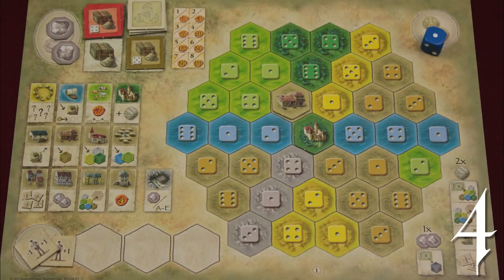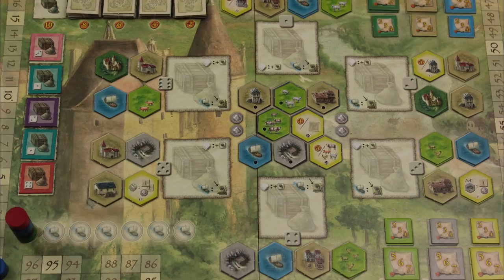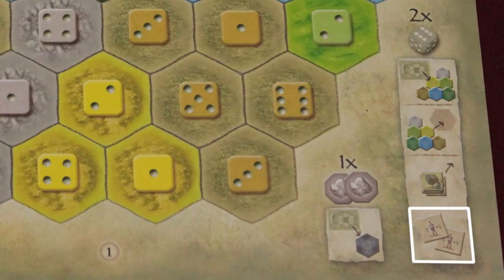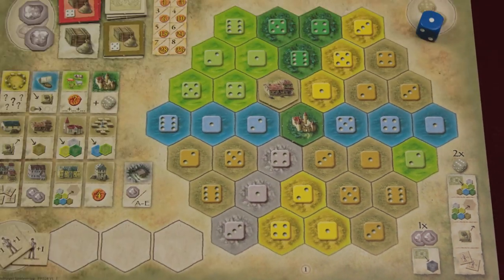In addition to those four actions you can take with your dice, you can also spend two silverlings to buy one of the black tiles at the center of the board. You can do this once per turn at any point during your turn. A summary of the four dice actions and the black tile purchase is down here in the corner of your board. And that's the game in a nutshell. But since this is a Euro game, there's a little bit more detail to it than that. Most of that detail is in what these little six-sided tiles do when you add them to your estate.